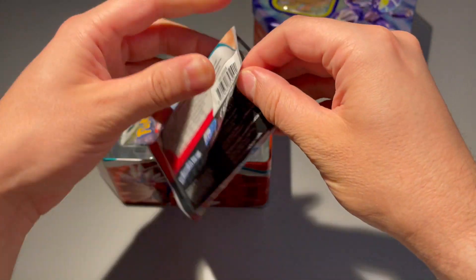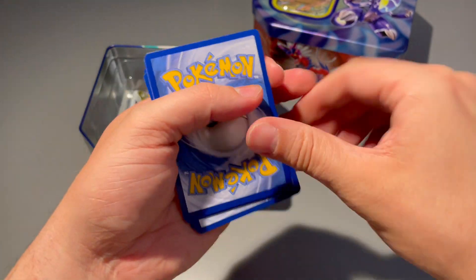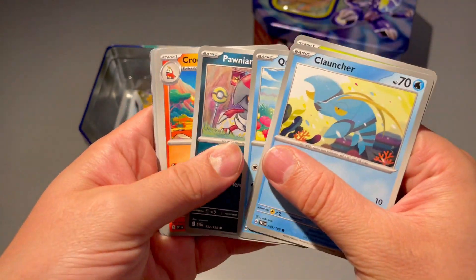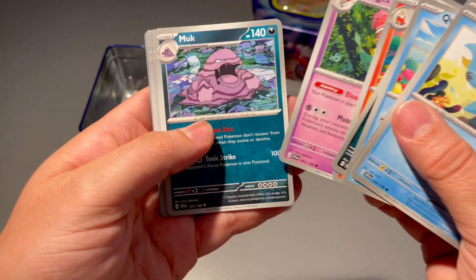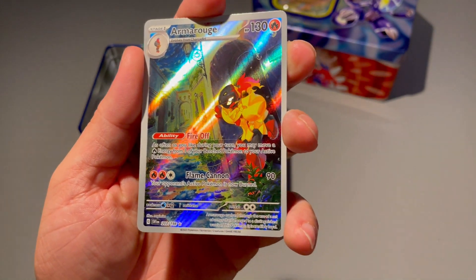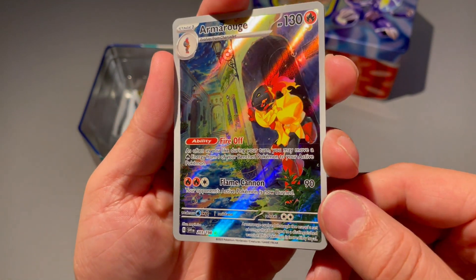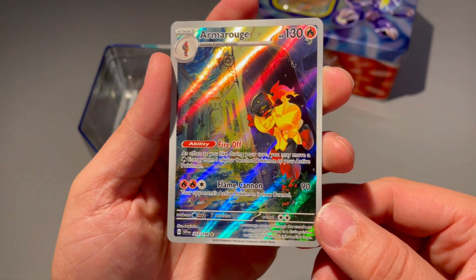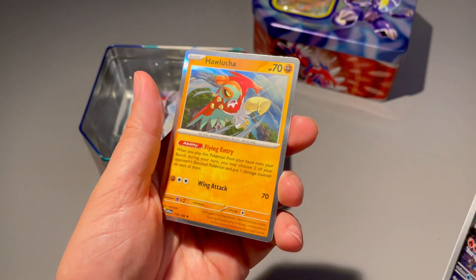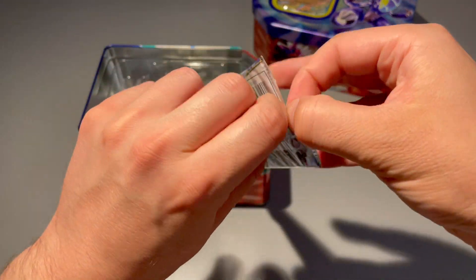Looks like we got a Scarlet and Violet base set pack — a little throwback to the first set. Let's see if we can get anything. We got Quaxly, Pawniard, Croconaw, Floragato, Muk, Clodsire. Oh — we got an Armarouge illustration rare! That's cool, we'll definitely take that. Have not pulled this before — pretty wicked hit. I'm not very familiar with this Pokémon but it is a nice art. Just a normal Hawlucha holo behind it.